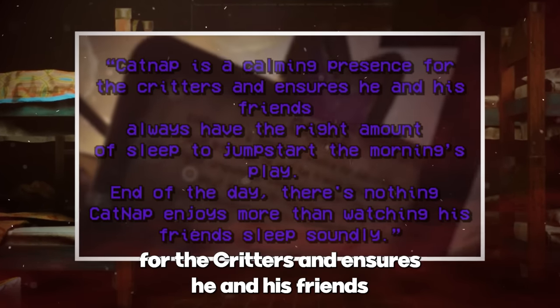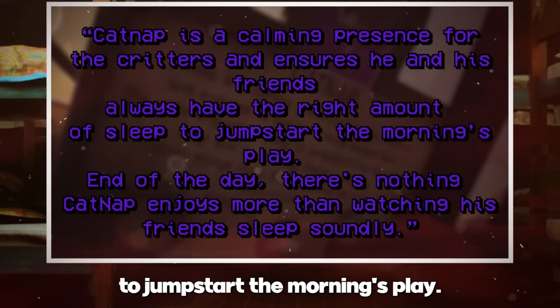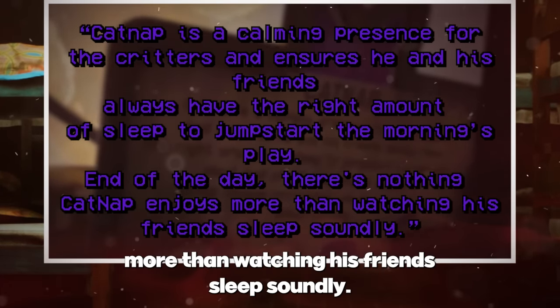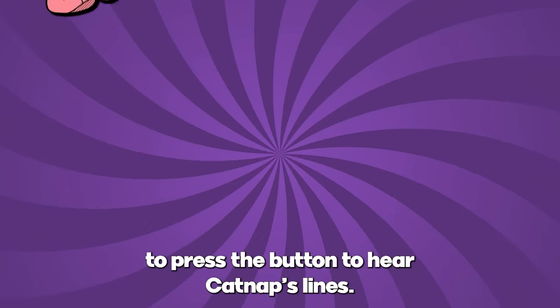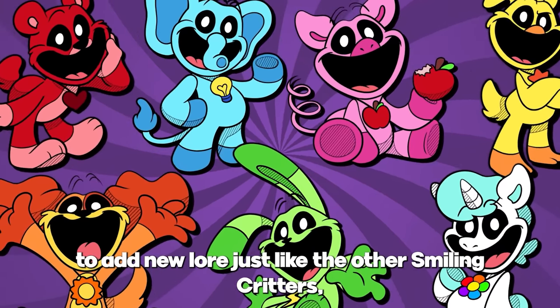The board reads: 'Catnap is a calming presence for the critters and ensures he and his friends have the right amount of sleep to jumpstart the morning's play. End of the day, there's nothing Catnap enjoys more than watching his friends sleep soundly.' Unfortunately, we aren't able to press the button to hear Catnap's lines — this would have been a great opportunity to add new lore just like the other smiling critters.